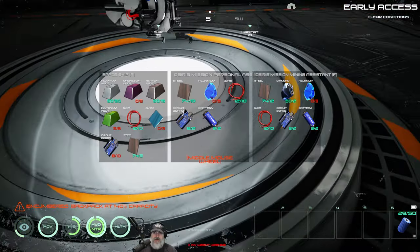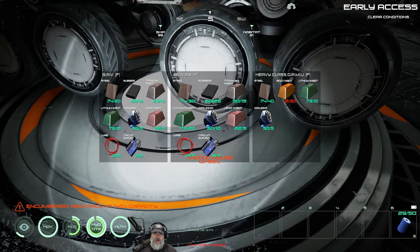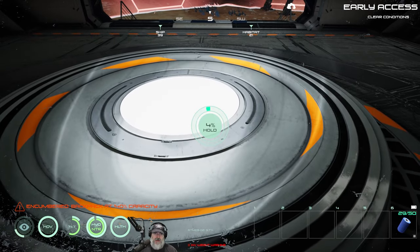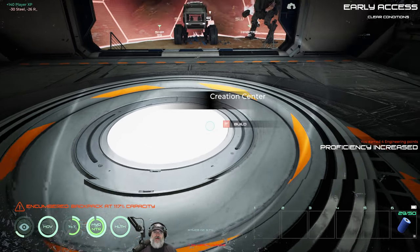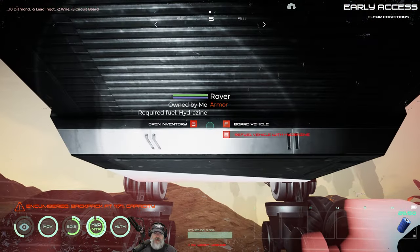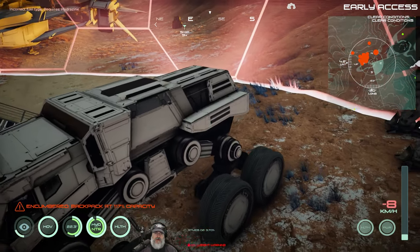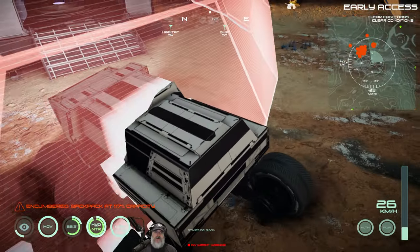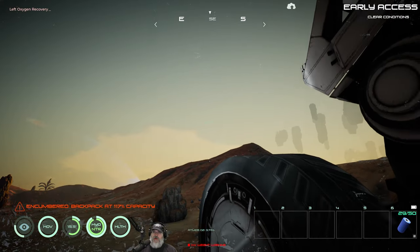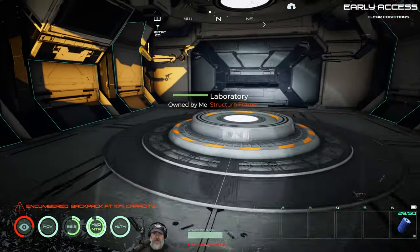I think I have everything I need to make the final three vehicles. I'm going to start with the rover because that's the biggest one — I'm super encumbered right now. There we go. It was facing the wrong direction so I thought the controls were backwards. Okay, we'll play with that in a little bit — I just need to get it out of the way. Now let's make the ground assault vehicle next.